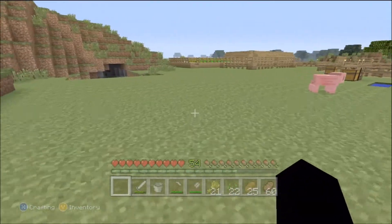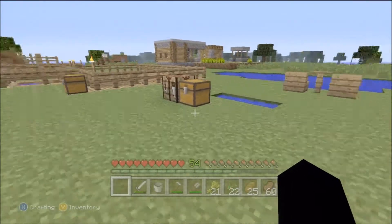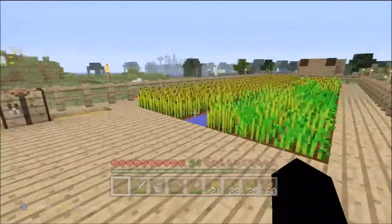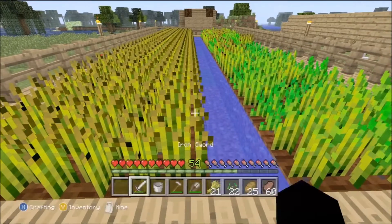It grows three high, just like the original did. That's how you harvest sugarcane. You get crushed sugarcane to make paper and sugar — you need sugar for baking goods, baking cakes and such. Speaking of baking goods, we've got a wheat field over here.